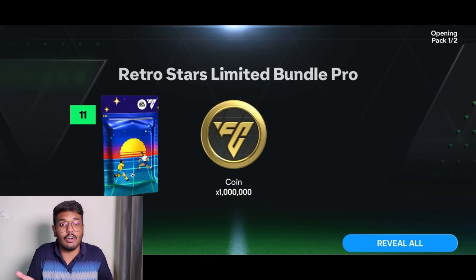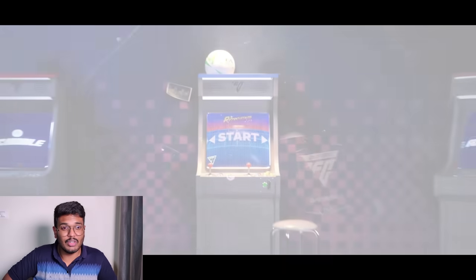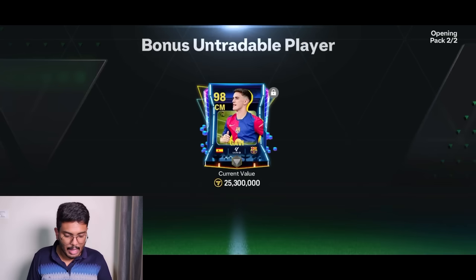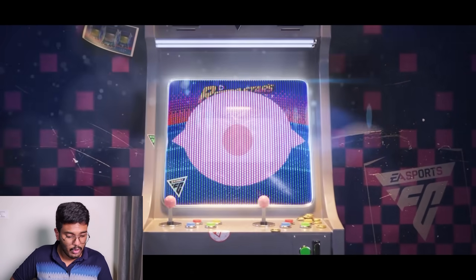Now we're going for this 97 to 101 pack at 500 FC points — it's untradable, but we need content so let's open it. It's going to be a Spanish walkout — a Xavi would be awesome. It's not Xavi though, it's Gavi. Let's move to the next one.